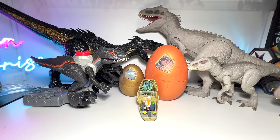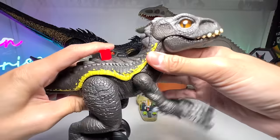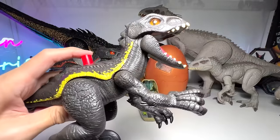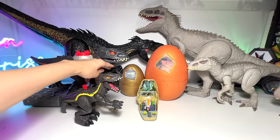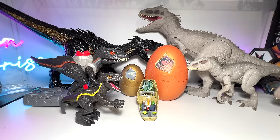Next up, let's have a look at another Indoraptor figure. We'll go with this Imaginext figure — it comes with a movable jaw and the arms can be moved. Pretty cool. Let's place it right over here.